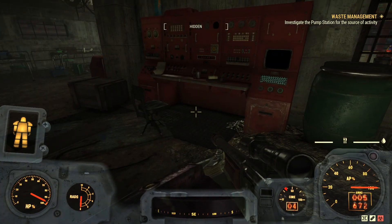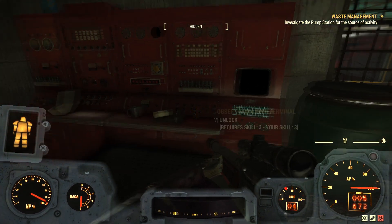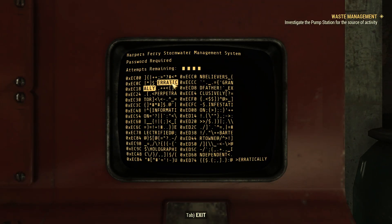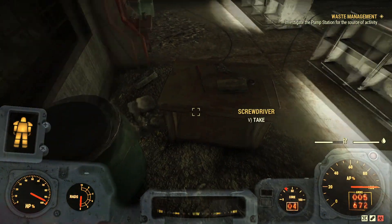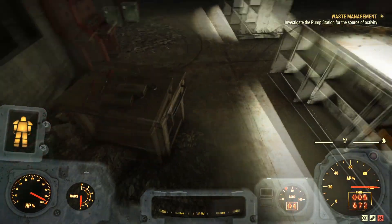There's another terminal for us to look at - the observation deck terminal. We need our level three skills once again to get in here. Enough with the sounds behind me. Nice - it's this thing. Get out of here, beat it, scram.